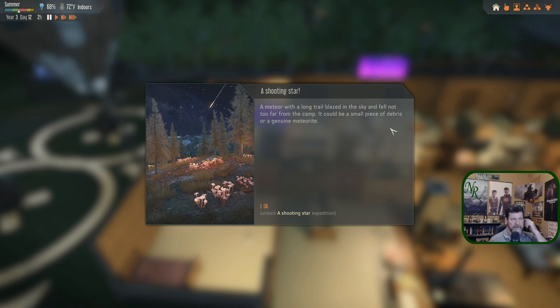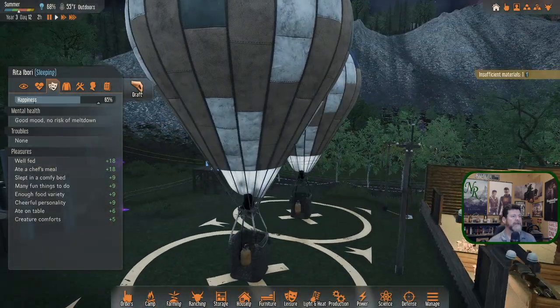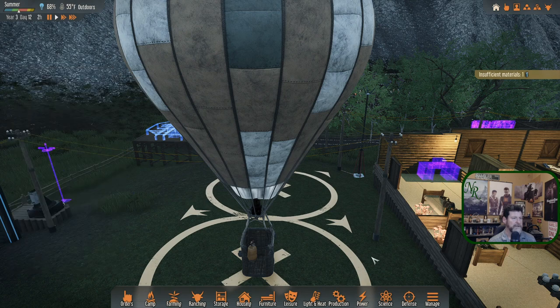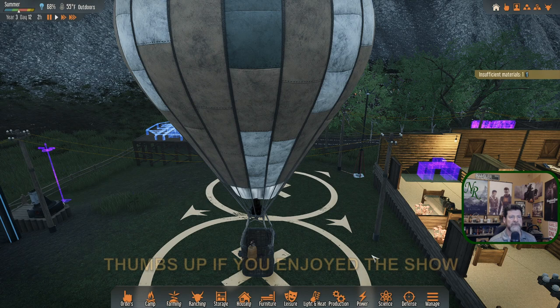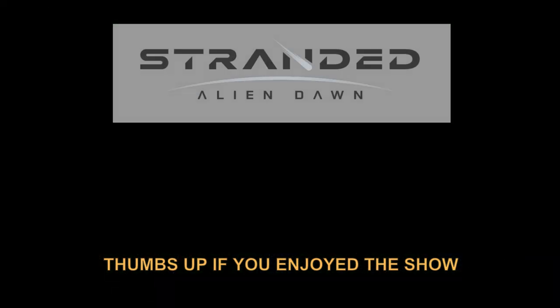Shooting star - meteor with a long trail blazed in the sky and fell not too far from camp. It could be a small piece of debris or a genuine meteorite. Let's keep that in mind for next time. Calling this one done - it's been NobleRambler, thanks for watching guys, catch you later, bye bye!